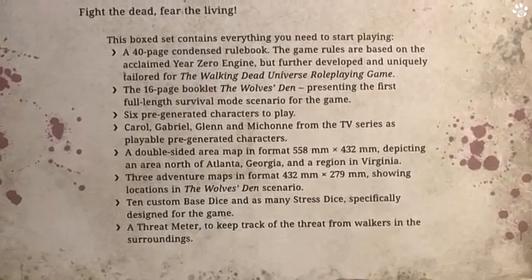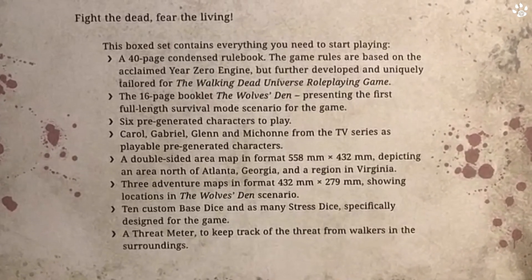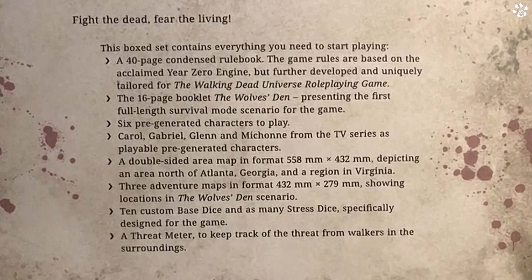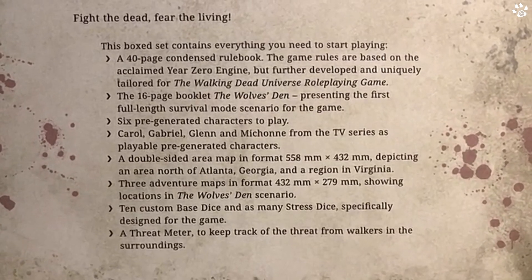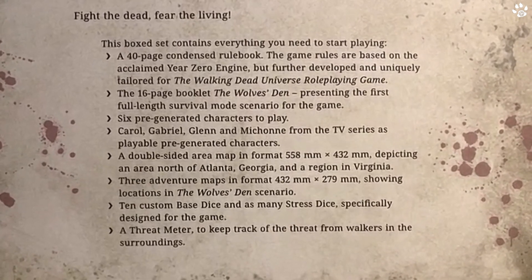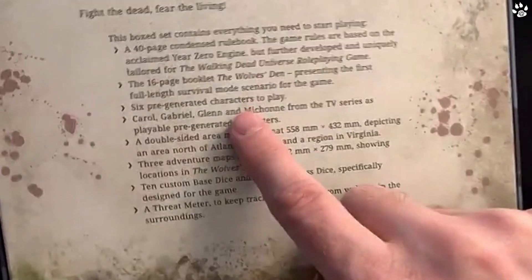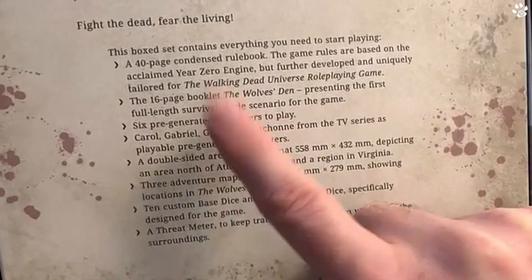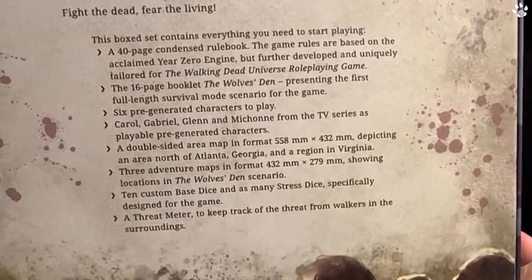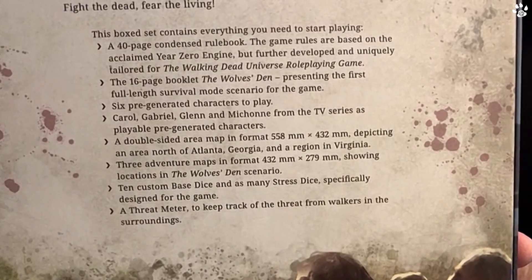This box contains everything you need to start playing: a 40-page condensed rulebook based on the Year Zero Engine but uniquely tailored for the Walking Dead Universe RPG, and a 16-page booklet called 'The Wolves Den' presenting the first full-length survival mode scenario for the game. Interestingly it's called 'survival mode' rather than campaign or adventure. There are also six pre-generated characters to play.